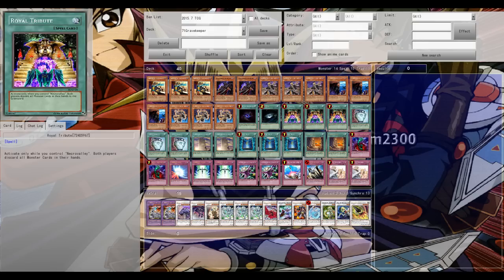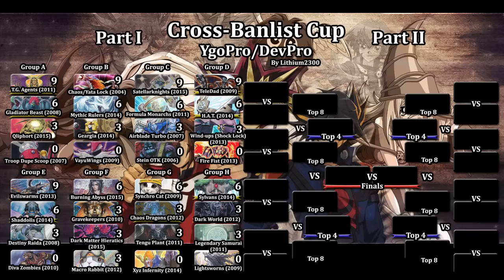Macro Rabbit wins this match, leaving three decks tied at three points in the group. The next match is Dark Matter Hieratics versus Burning Abyss. If Dark Matter Hieratics wins, both Dark Matter and Burning Abyss move on to the Top 16. If they lose, Burning Abyss takes first place and three decks are tied at three points — I'll explain the tiebreaker in the next video. Thanks for watching, feel free to leave a comment or a like if you enjoyed. Signing out, peace.